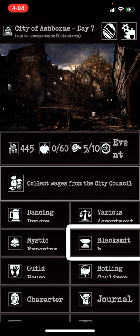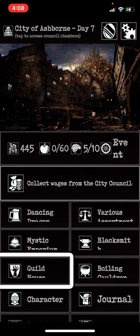This is the blacksmith, where you can upgrade your weapons and your health. You can upgrade them once per level. The Guild House has skills — they're different from spells, so they'd be things like Savage Strike or Multiple Blow.